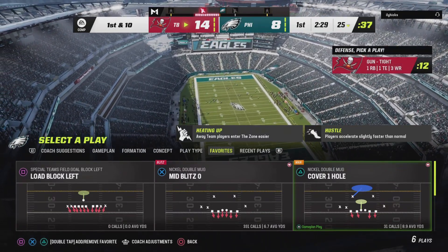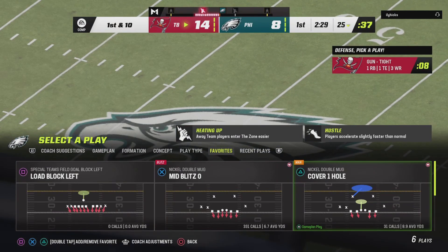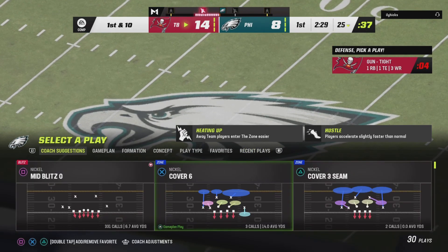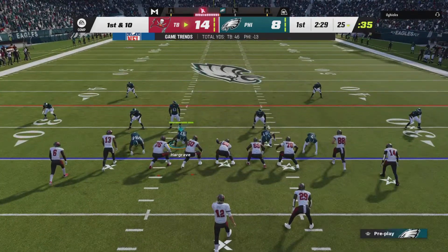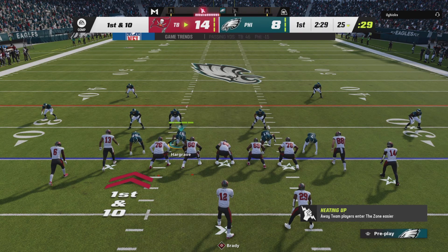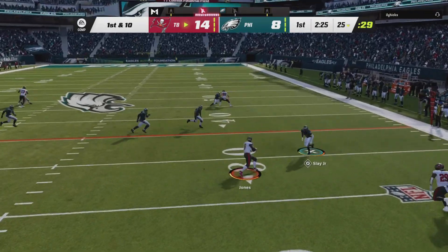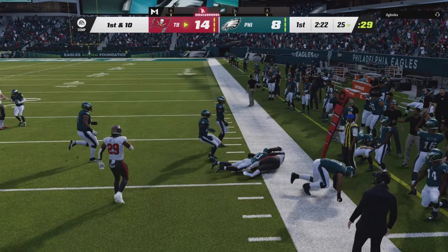Y'all can call a lot of audibles out of this play. If they're getting to the mid or deep passing area, you can easily switch to an audible. Y'all see the audible I just called right there out of the Overstorm Blitz — he's gonna try to throw it over the top and I literally pick it off. Now once you call the audible, it does allow them to switch up and get short yards.